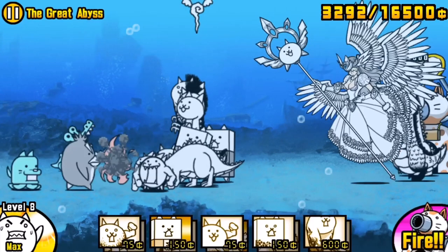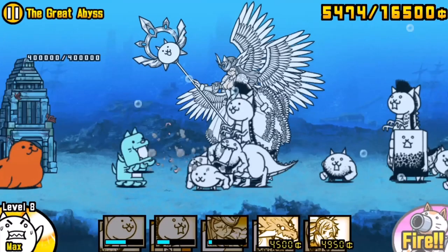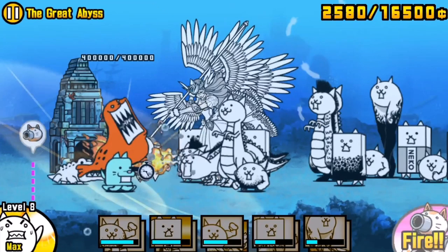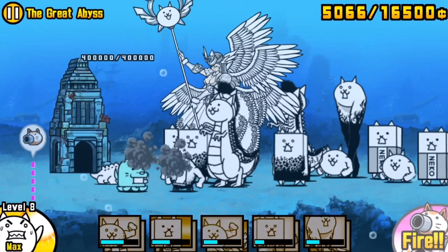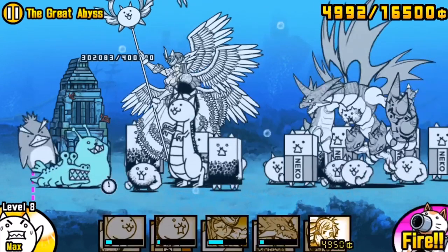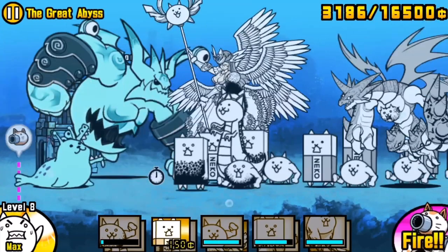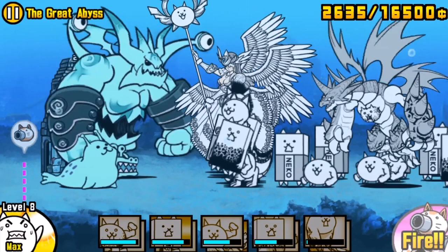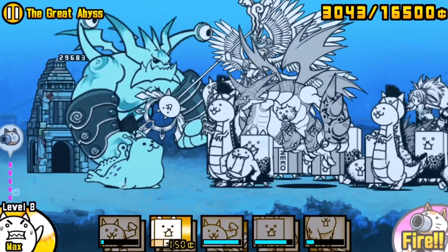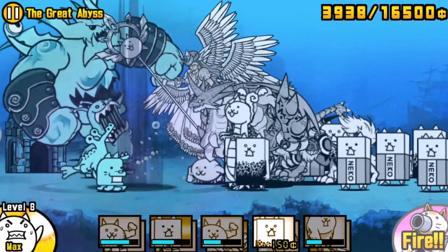Head forward towards the base, and I'd advise bringing Valkyrie Cat with you. Because it has that chance to freeze the Bun Bun, it's probably your best bet if you can only afford one unit to stop the Bun Bun in its tracks. If you do that, as long as it doesn't wave unfairly, you should have a rather easy time. By the time the Bun Bun comes out you should have enough money to get all of your Triple. Valkyrie has a 30% chance to freeze these units — don't be sad if it doesn't proc; freezing twice in a row is statistically very unlikely.